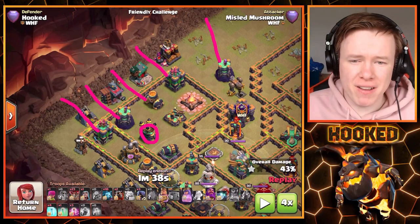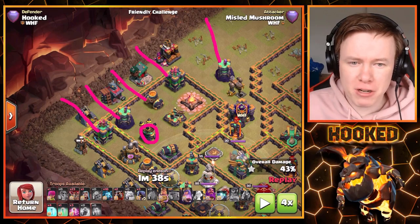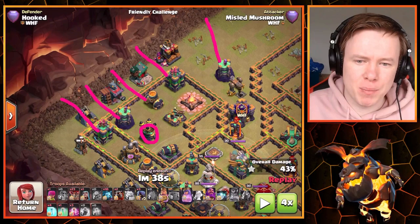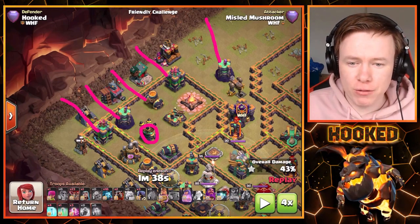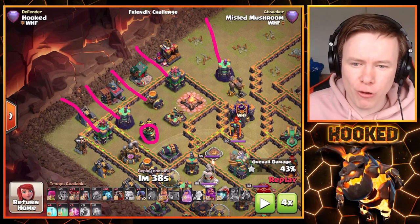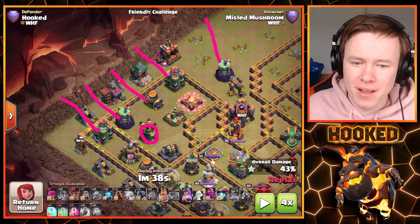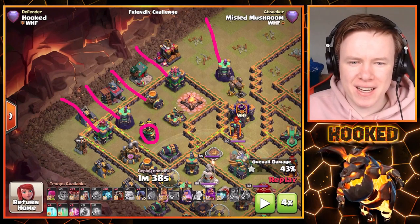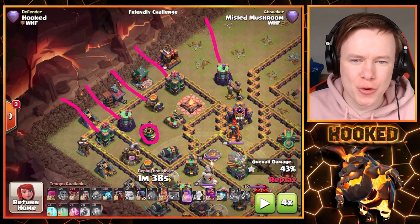You can direct-target five different defenses here, which is more than you'll normally get — normally it's about three. This is really good for Lalo because the more defenses you're targeting at once, the more likely the base goes down. What you never want is all your balloons on one defense. If you can avoid it, spread your balloons out in a line. That's the second thing to look at before moving on to phase two.